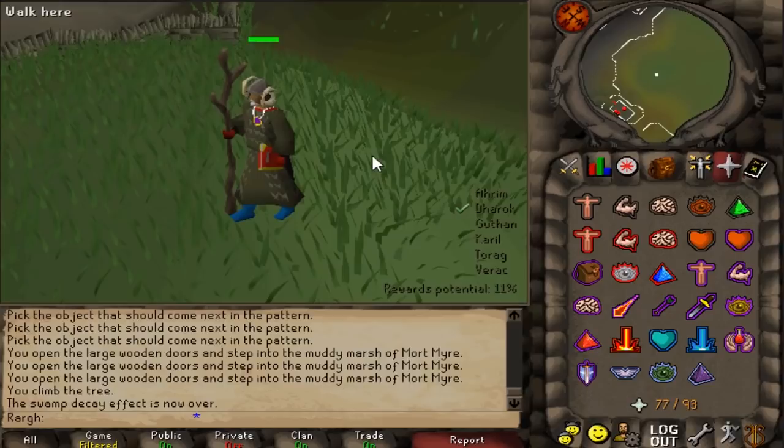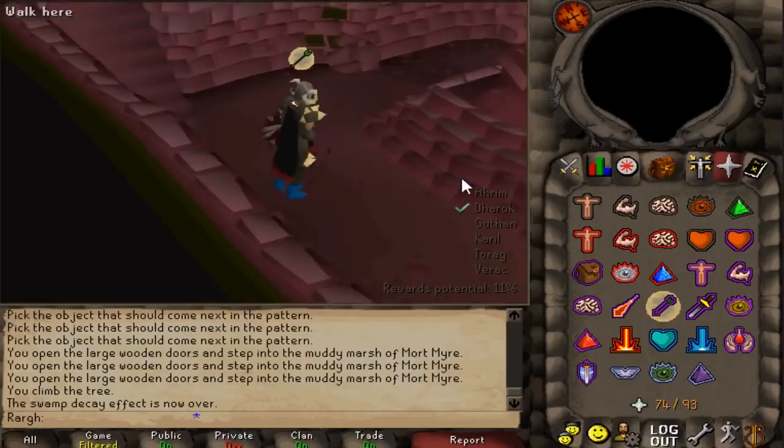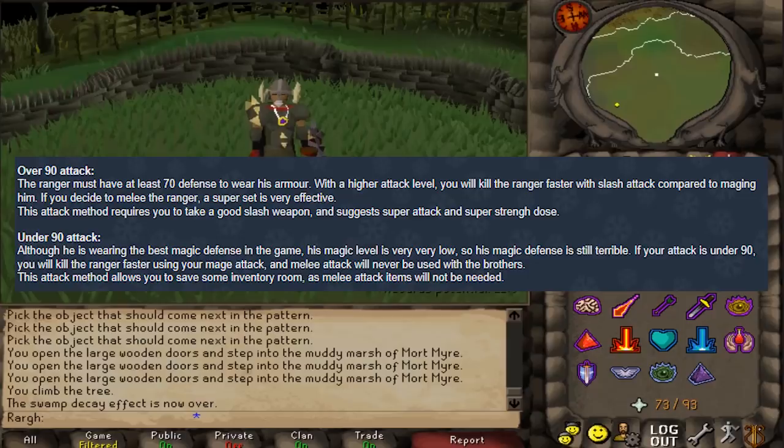This part of the guide is actually rather interesting. It says if I have 90 attack to melee Ahrim instead of maging him. I'm actually shocked by the accuracy of that statement. I'm not sure if 90 attack is the exact cutoff for melee being faster than magic, but what really strikes me is the fact that they knew magic level played a role in magic defense. I didn't even know that for the longest time — the fact that people knew that in 05 is mind-boggling to me.